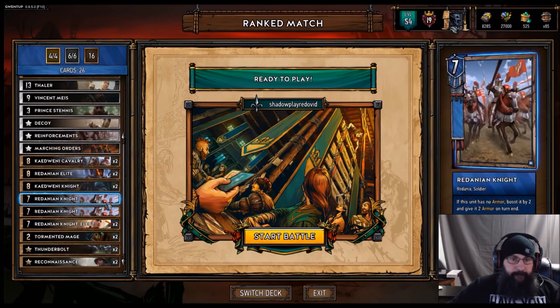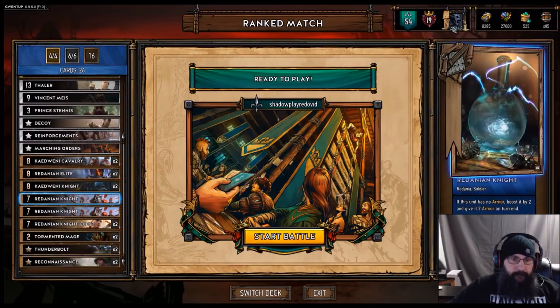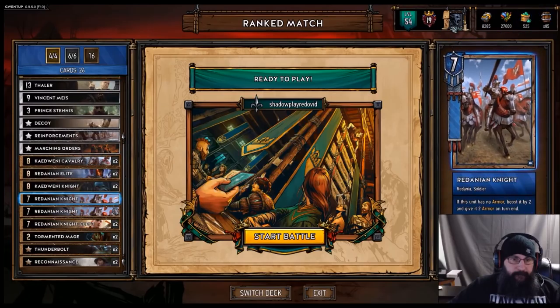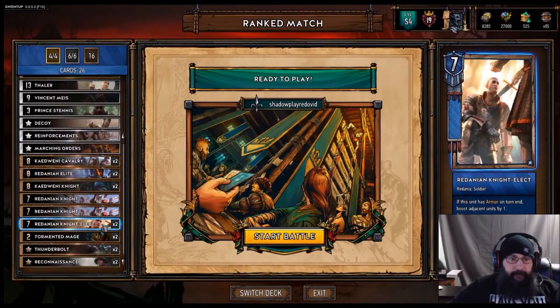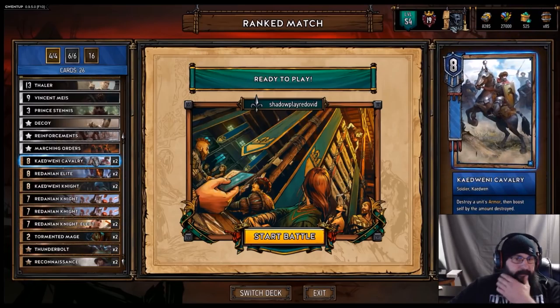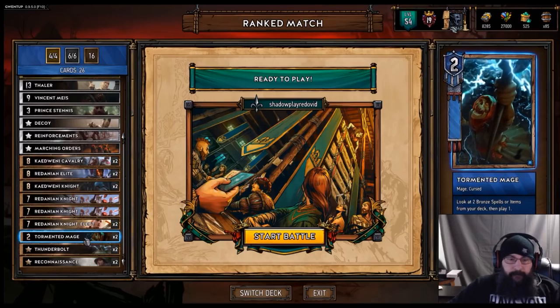It's really tough to say what my favorite on the bronzes is because all of them provide a little bit of something special. Cadewani Knights late — if you can keep both of them and thin properly, you can pull them with DJ for a big point swing late. The Redanian Knights are really good against Dagon, putting them in fog — they just keep boosting, keep boosting. It's definitely irritating for the fog-heavy decks. And of course your Tormented Mages are strictly there to thin and also throw a ton of armor down.